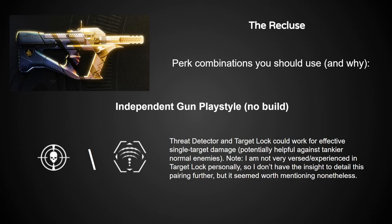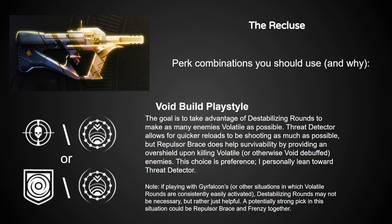Something else worth bringing up is the potential pairing of Threat Detector and Target Lock for ramping up damage against somewhat beefier enemies. I don't really have much experience with Target Lock SMGs in PvE, but if you do and this is a good combination, give a shout in the comments. These void build combinations are best suited especially for Hunter and Titan. If you're getting consistent Volatile Rounds activations without Destabilizing Rounds — whether from an Artifact perk or a Fragment — it's worth picking Frenzy instead for the damage increase.